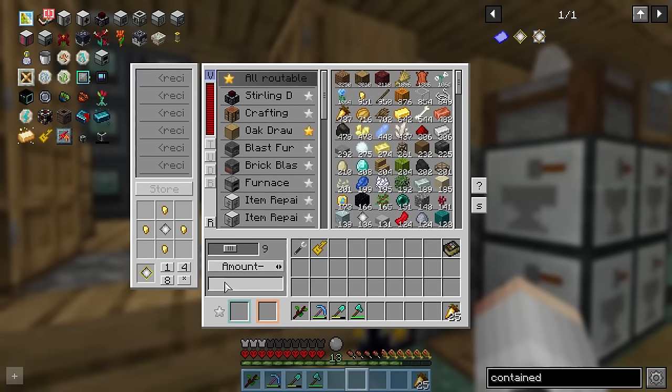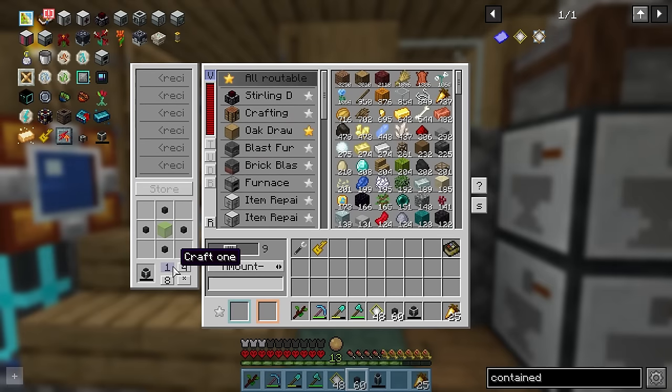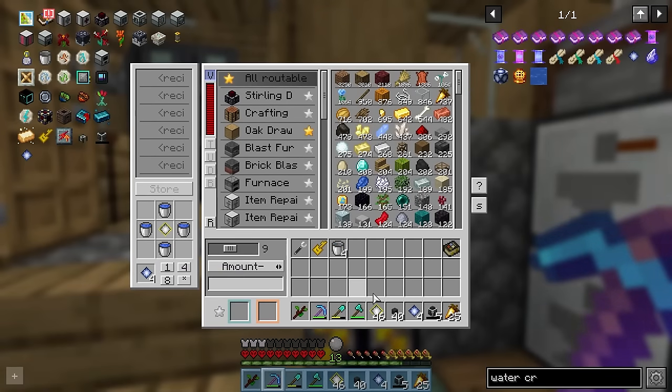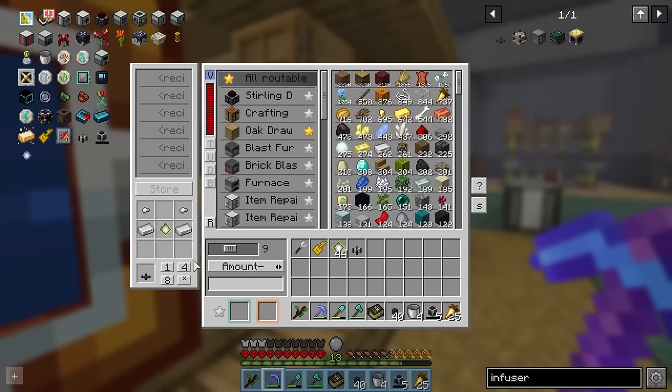We didn't need to go to this extreme of length, but it's nice when things look pretty. We'll start by making a bunch of contained crystals. Using some of those, we can make a bunch of element pipes. Next, we're going to need to craft a few small element containers and an element evaporator.